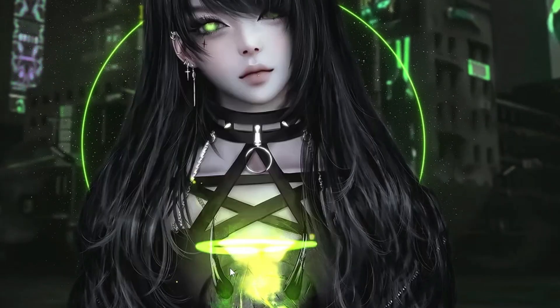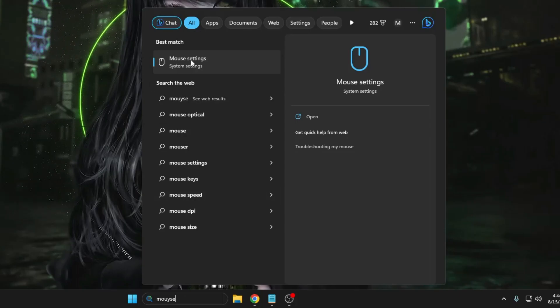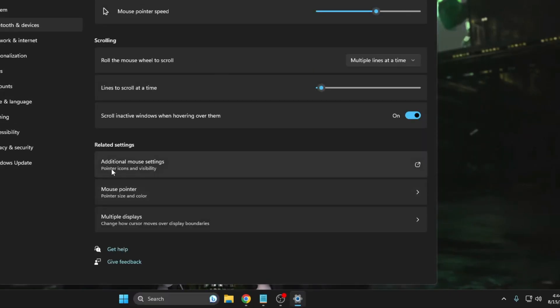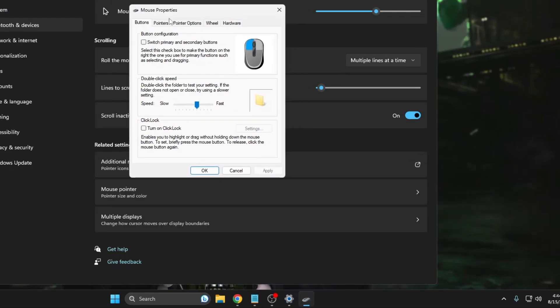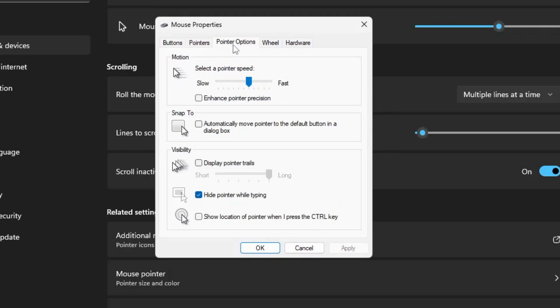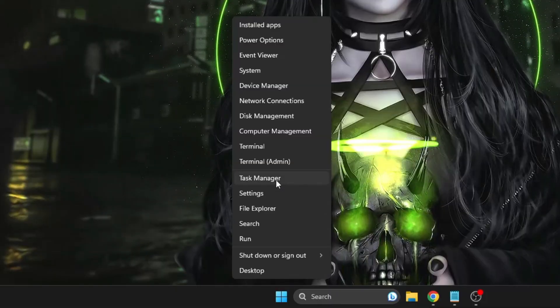Click OK, then OK again. Next, click on Windows Search, type 'mouse', and click on Mouse Settings. Click on Additional Mouse Settings to open another box. From the top menu click on Pointer Options. Make sure the pointer speed is set to 6 out of 10, and uncheck the Enhance Pointer Precision option — it's checked by default. Then click Apply and OK.